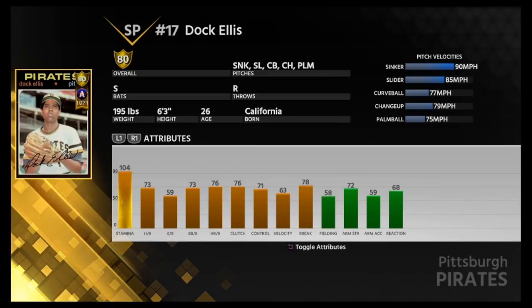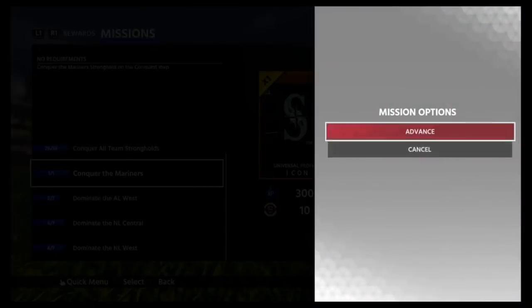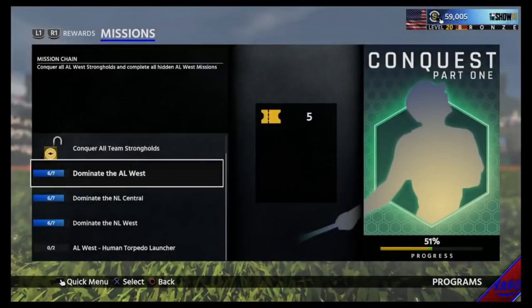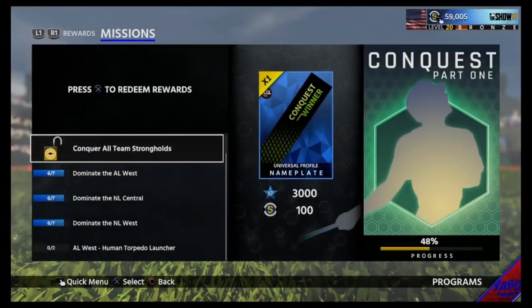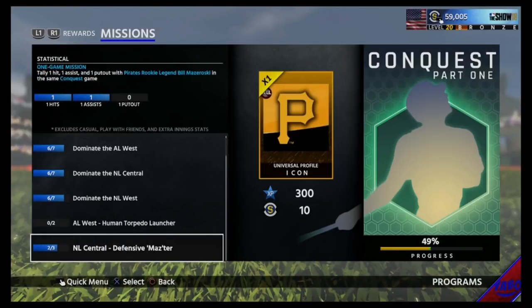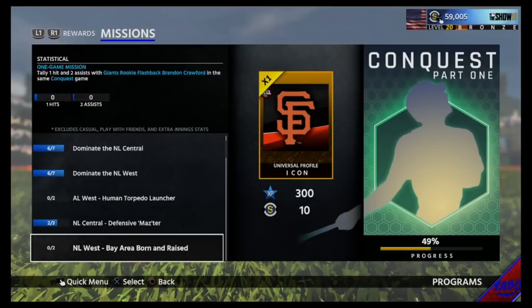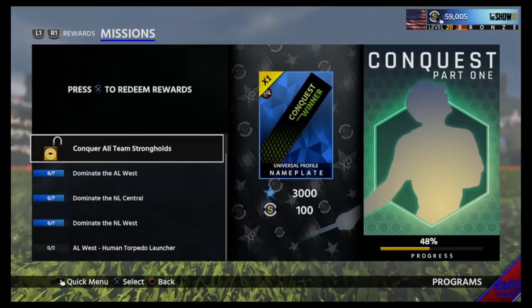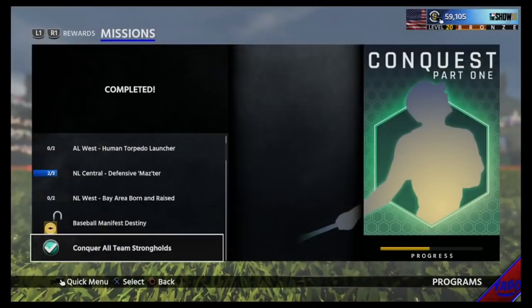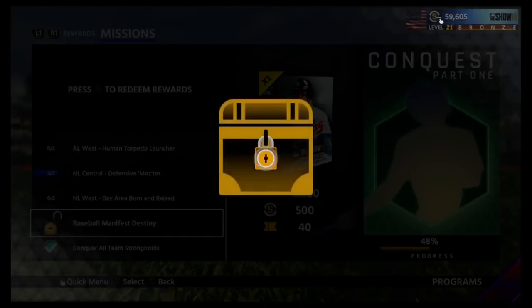We're conquering the Mariners — that's going to give us all 30 teams. I have not completed all the side missions. If you guys don't know, on some teams when you conquer them you have to do certain things. Like this one — with Brad Ziegler in one conquest game you have to get a hold and two strikeouts. And Bill Mazeroski has been really bugging me — get a hit, an assist, and a put-out in a game. Some require two hits and a stolen base. But we conquered all the strongholds.